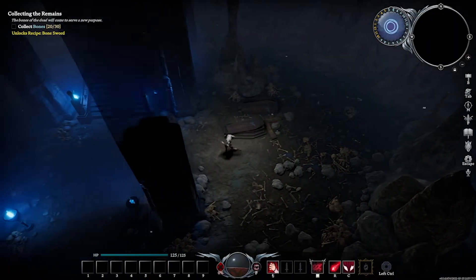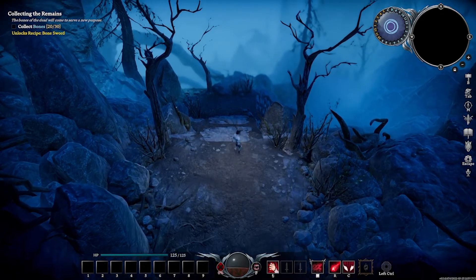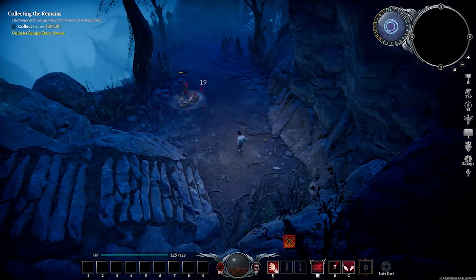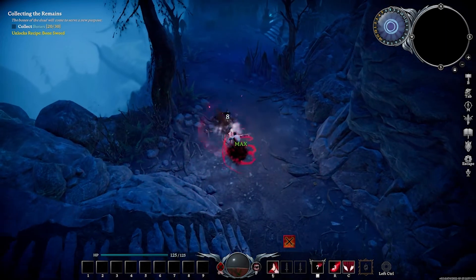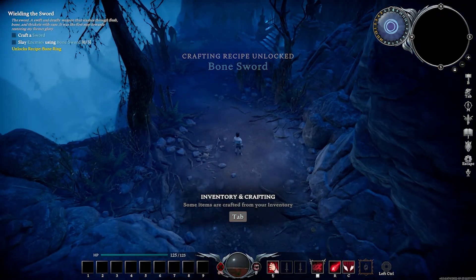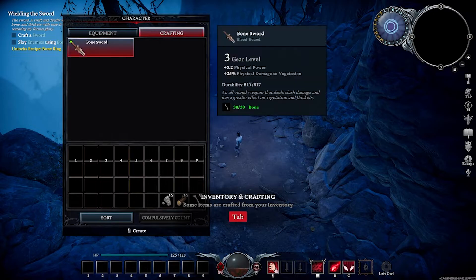We got everything we need. Get out of here. Hello, blokey. There we go. Crafting — rhapsody to unlock with bone sword. Crafting bone sword.